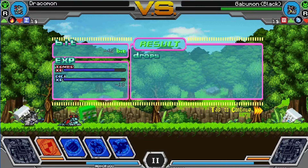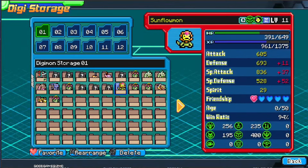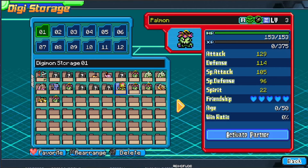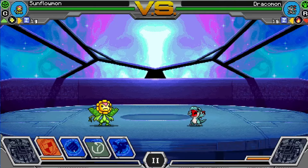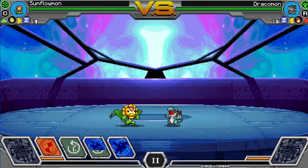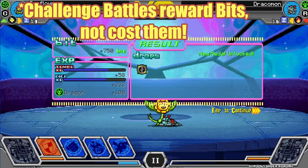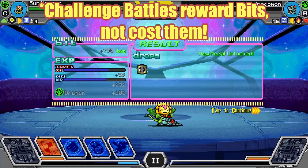Sometimes battles that seem like they shouldn't be a problem will absolutely destroy you because you're going against the wrong attribute. I wouldn't necessarily have a problem with that if it wasn't so difficult to change your partner. Sure, you can change your partner easily, but then it's so much work to bring them back up — when you switch to a new Digimon, they're at whatever level you fought them at, which is usually lower than your previous Digimon. That is one of my concerns right now, just the amount of grind and time it takes.